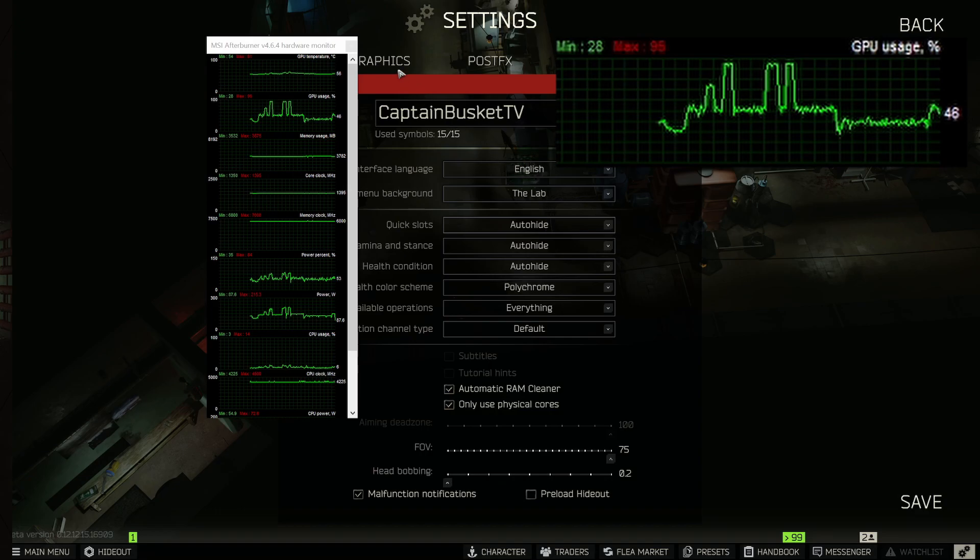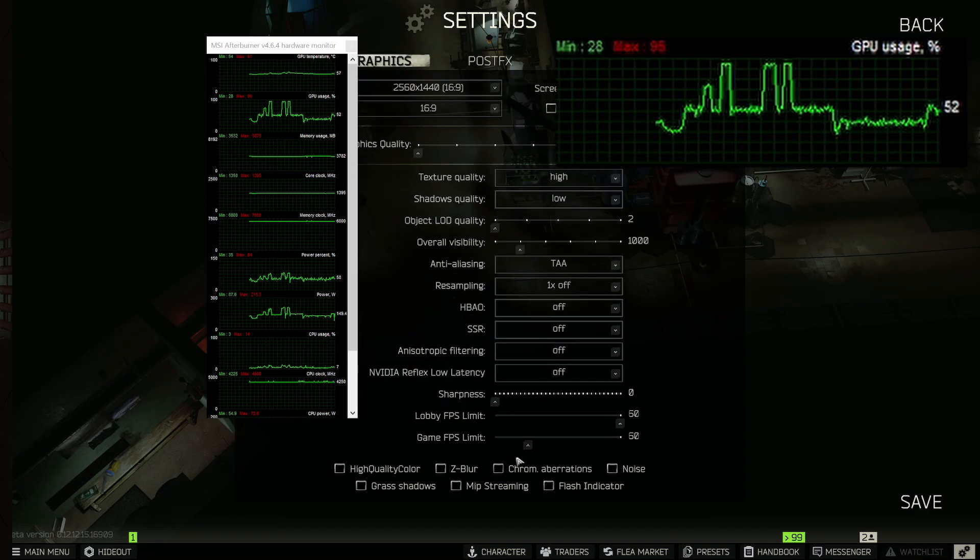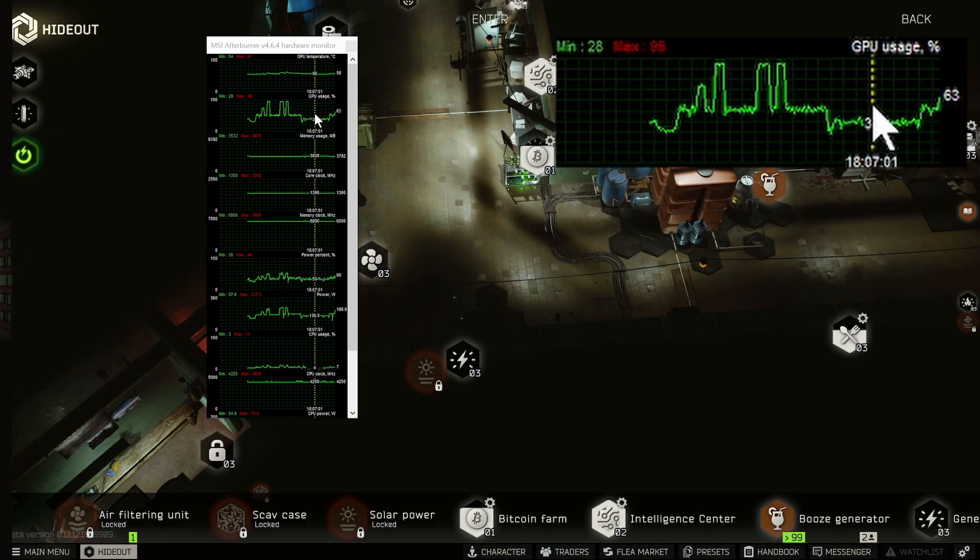I'll show you what controls that. Go into your graphics tab of your settings and change your game FPS limit. We'll bump it up to 90, and watch the GPU usage again.